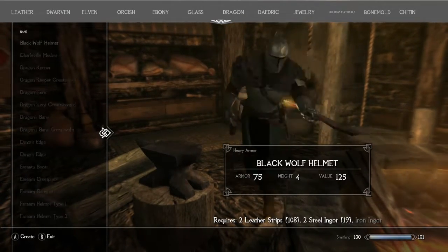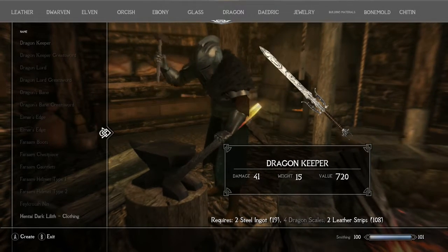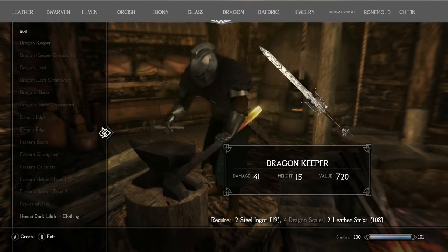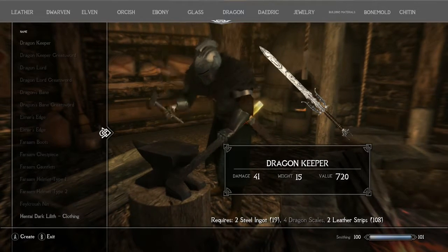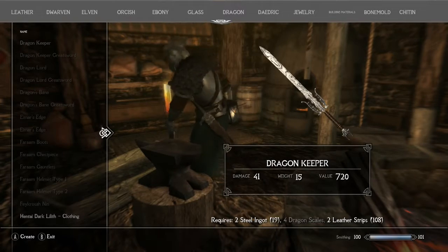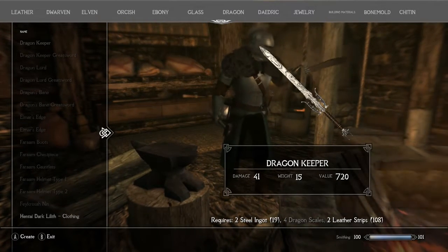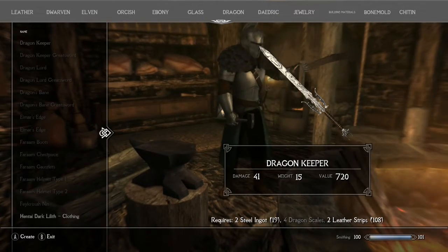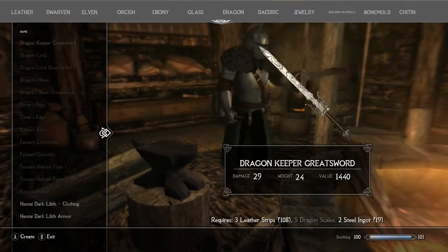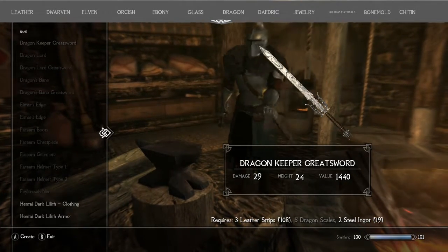Scroll down — the Dragon Keeper requires two steel ingots, four dragon scales, and two leather strips. Probably the least expensive one is the Dragon Keeper, with the Dragon's Bane being the most expensive. For the Dragon Keeper one-handed version you need four dragon scales; the only difference for the greatsword version is you need five dragon scales. Then the Dragon Lord.